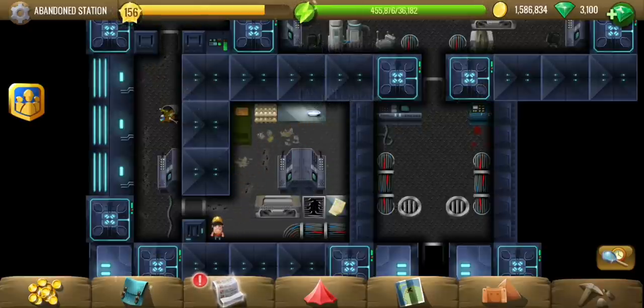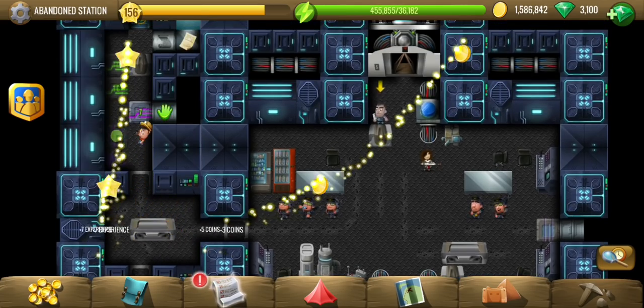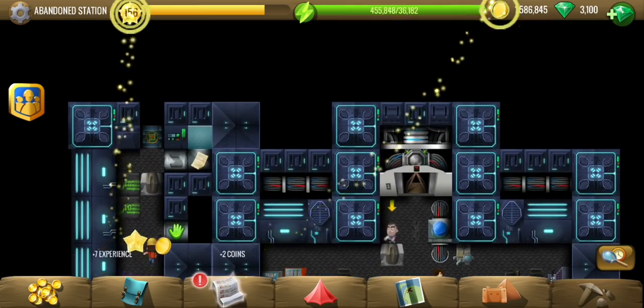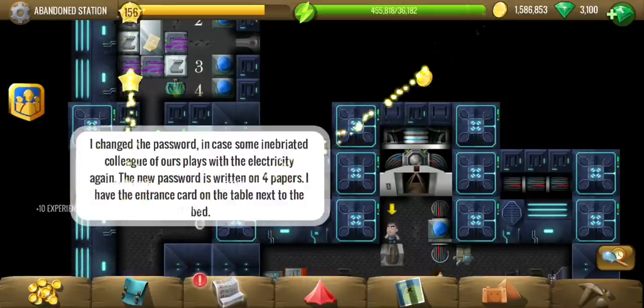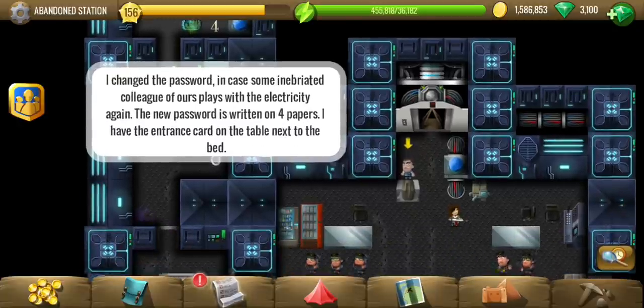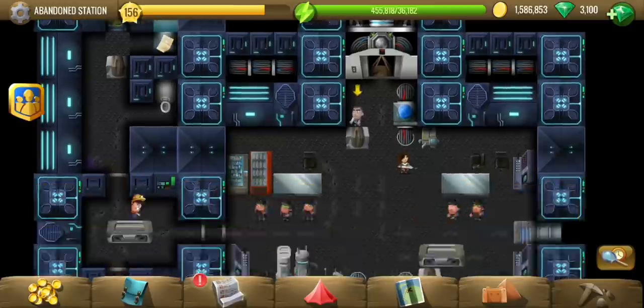That looks like a puzzle - a four-digit code and the last digit is four. Somebody shouted four papers. We just saw one of the papers, and the entrance card is on the table next to the bed, so let's find that as well.